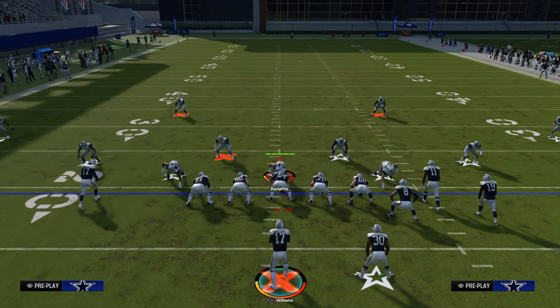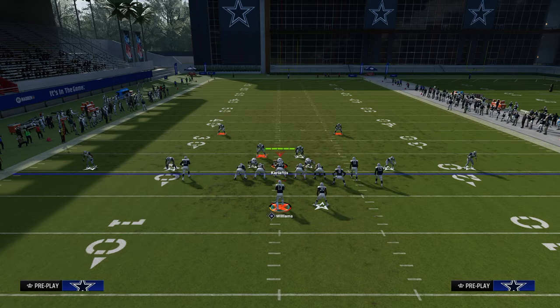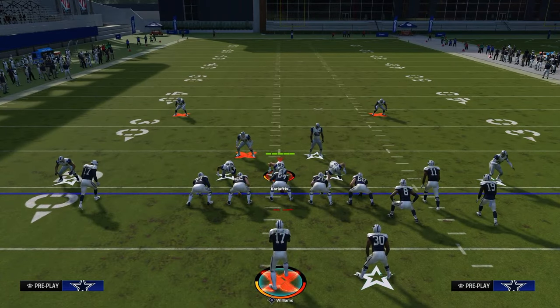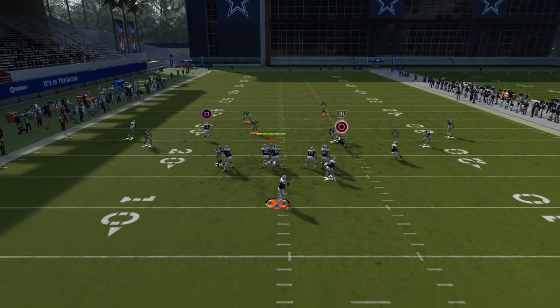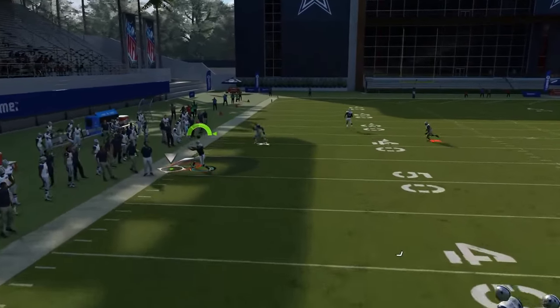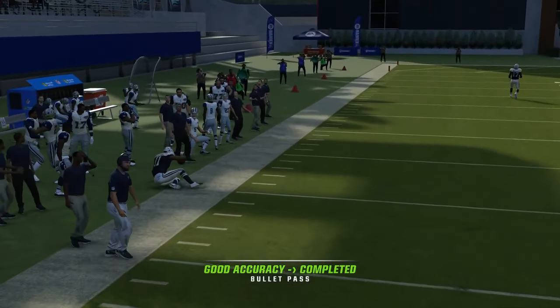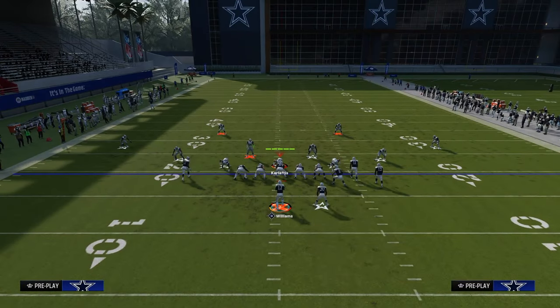When you freeform this crosser this year, it's really kind of hard to freeform in my opinion. So what I like to do is just classic pass lead it on the left side — I'm still going to pass lead it, but I'm just not freeforming it, so I'm not holding left trigger. When I throw this, I'm going to throw it down and away, because if you do freeform it, I find I throw it out of bounds a lot.